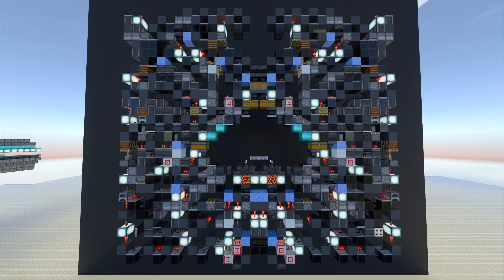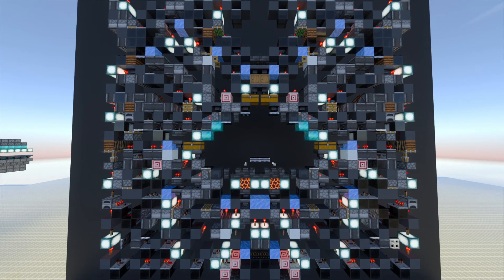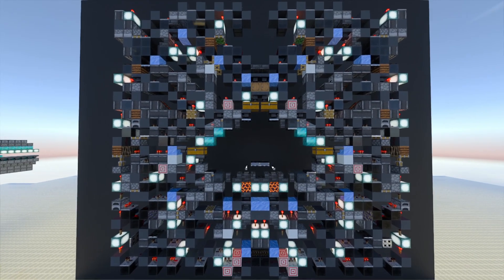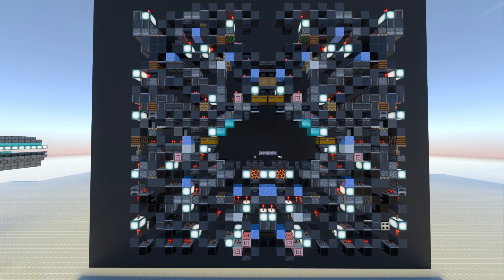Hello everyone, welcome to episode 2 of the Magnum Opus project. This video will be explaining the extremely advanced main storage slice, which is both a shulker box display with a small bulk, as well as being an accessible temp storage. I'll explain what that means exactly, as this is the first contraption to do all of that — it is very complicated, but I will be explaining it and hopefully it will be more clear by the end of this video.